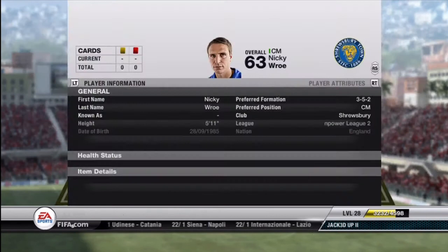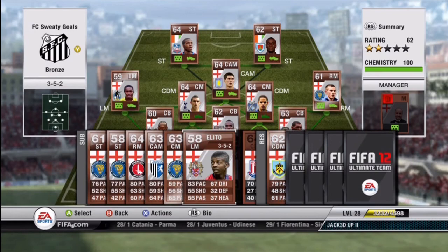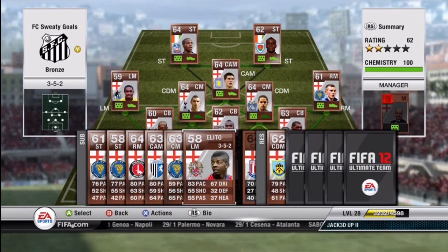Rowe — I haven't got him on the field yet, but I snagged him because he has 4-star skills and only cost me 300 coins, so you really can't go wrong. I've heard from a couple of people he's got nice long shot ability, but I can't confirm that for sure. Next up is Alito — I needed a backup left mid. He's got 83 pace, and above average shooting, passing, and dribbling statistics for a bronze left mid. He moved forward very nicely and had very decent crossing abilities.